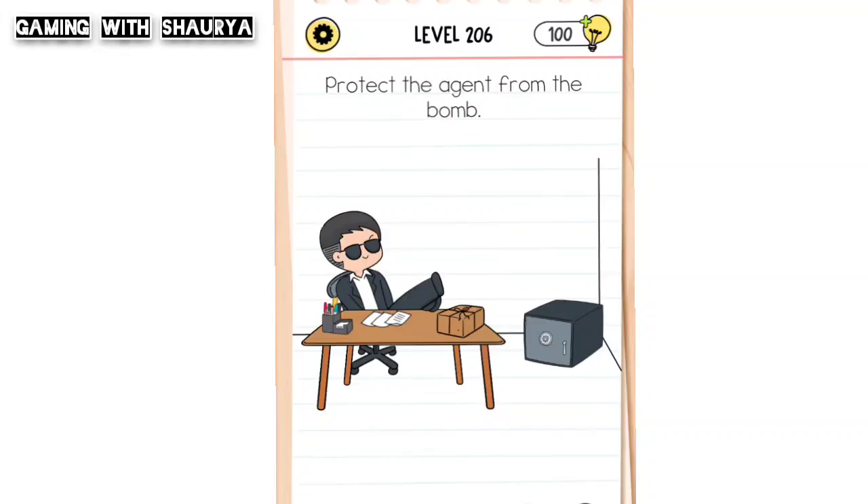Please subscribe to my YouTube channel, Gaming with Sharif, for more solutions. Brain Test All-Star Level 206: protect the agent from the bomb. As you tap on this parcel, you will find that there is a bomb.